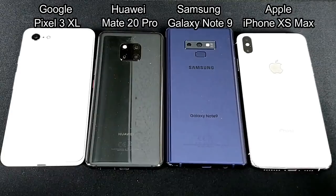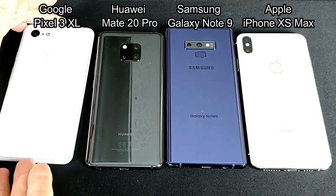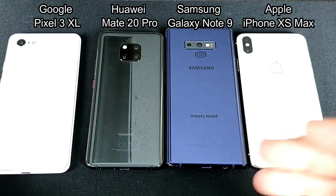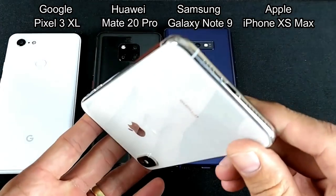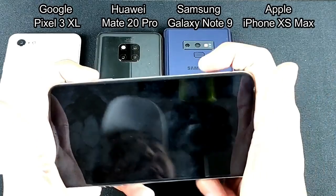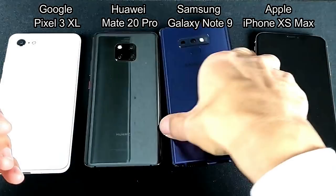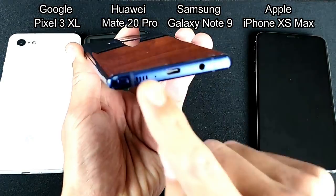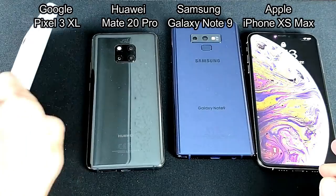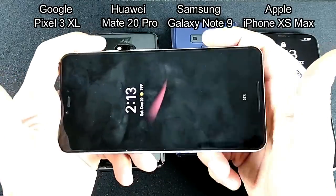For speakers, usually I play with headphones, but playing bare naked the best speakers go to the Google Pixel 3 XL. On the iPhone XS Max the speakers are on the bottom, so when you're playing intensely and grip the phone hard, the volume drops dramatically. Same with the Samsung Galaxy Note 9 — speakers on the side, push in, you can barely hear anything. But with the Google Pixel 3 XL the speakers are on the front, so no matter what you do, you're going to hear everything.